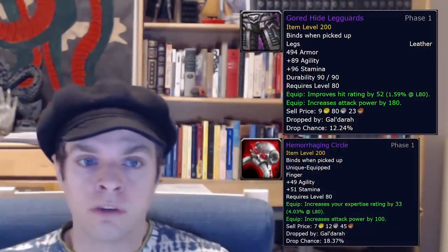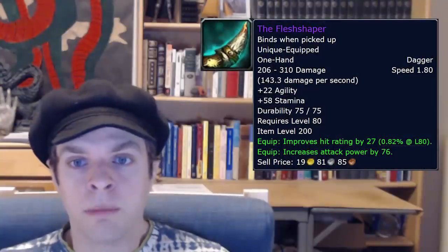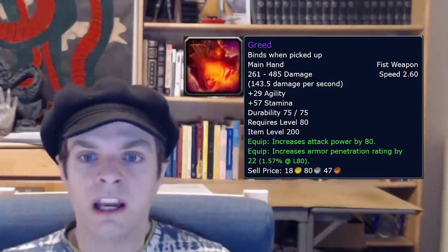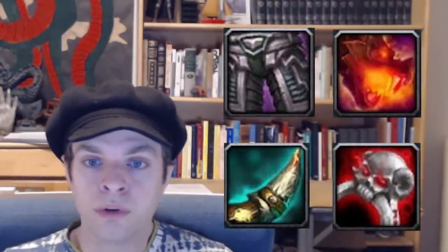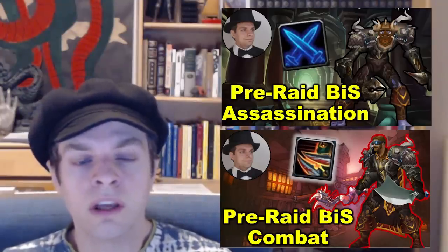There are a few standout drops from certain dungeons that you want to be sure to run every day if you aren't going to just be running every heroic every day. Gundrak heroic offers the Gored Hide Leg Guards as well as the Hemorrhaging Circle — best in slot items regardless of your intended specialization. Halls of Stone offers an epic dagger drop, the Flesh Shaper, which is a very desirable item for any assassination rogue, and Culling of Stratholme offers Greed, an epic fist weapon, which is great for any combat rogue or as a weapon swap for Phantom Knives AOE damage as any specialization. There are many other good dungeon drops, but these are the big hitters. Many other slots have close alternatives, and these slots do not. You can check out pre-raid BIS guide videos for more detailed listing of gear items for both combat and assassination rogues, and I've linked those in the video's description.